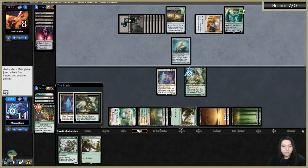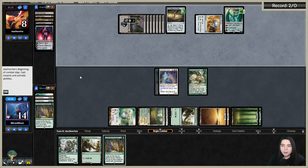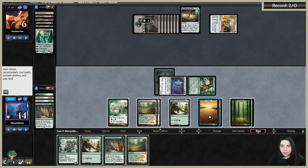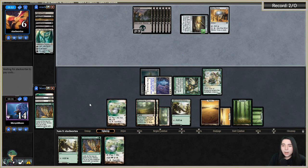Go to combat, hit Ugin, hit them. Wall of Blossoms, play Razorverge Thicket and pass. Now we have a good chance at getting lethal. They don't have enough for another Ugin unless they drop a land. They got another Solemn — sure. I have a horizon canopy to crack.